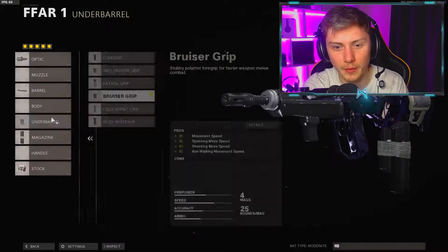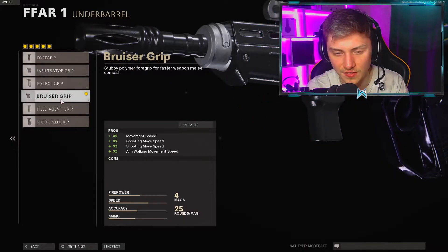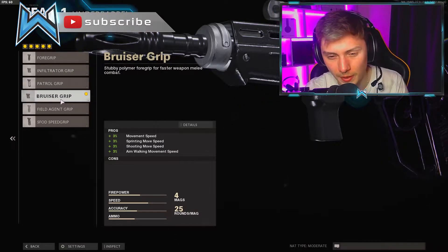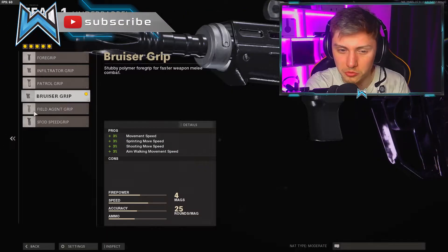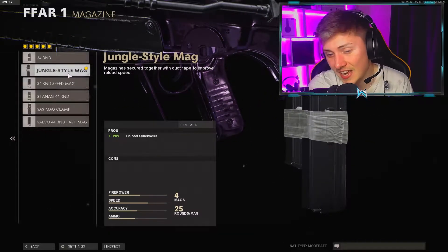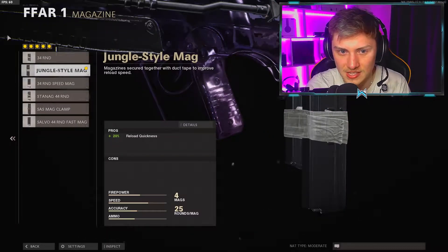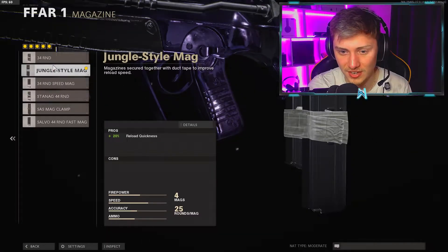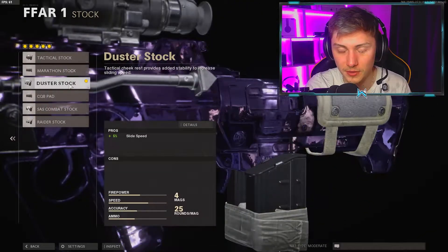Going to the underbarrel, we're using the Bruiser Grip, which gives you loads of different movement speeds. But with the FFAR firing super quick and without any recoil benefits on any of the attachments, it's not going to be a fun experience. We're also rocking the Jungle Style Mag - the negative is you only get a 25-round mag and it literally just tapes two mags together for faster flipping. Finally, we're going with the Duster Stock because it gives you a whopping five percent slide speed increase.